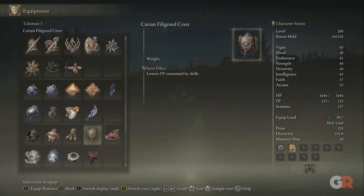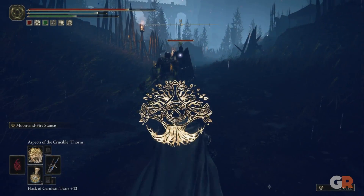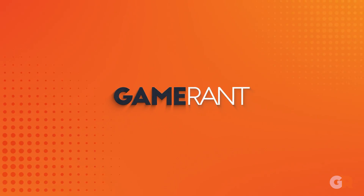To buff this spell you can use the Phlox Canvas Talisman for extra incantation damage and the Godfrey Icon for extra charge damage. Thank you so much for watching Game Rant and check out some of our other Elden Ring Shadow of the Erdtree guides. Don't forget to game on and we will see you next time.